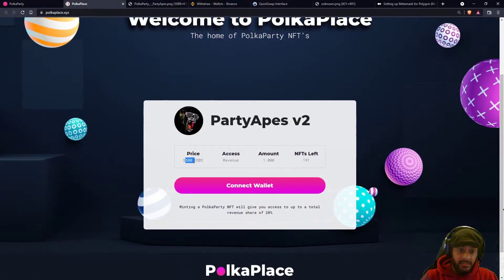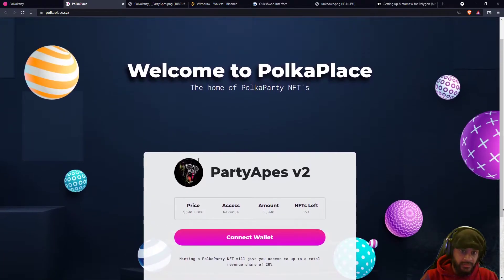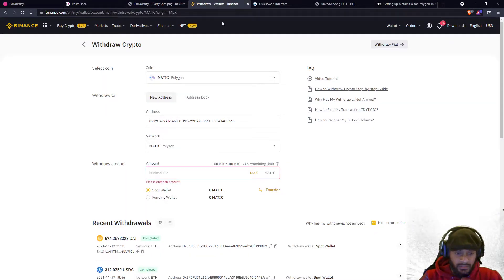Once you've done that, click on max and send everything to your MetaMask wallet. You got to make sure that you have at least $520, just to be sure you can mint at least one. Never do the exact same amount like $500 USDC — always do a little bit more, like $10 more, so you won't lose money while paying the transaction fee.